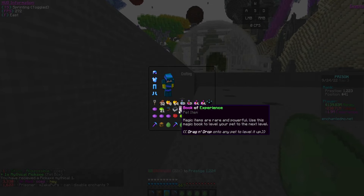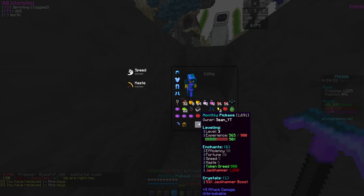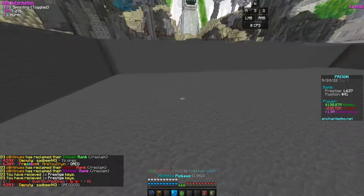Let's upgrade the money pet too — pop that on there, and the money pet is now mythical. We have three mythical pets on the first day! Also, the jackhammer crystal did work — it just didn't show for a second. Now let's start mining with these pets and see what level we can reach.